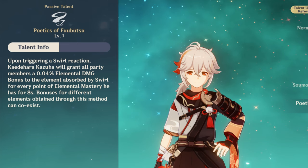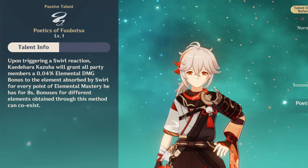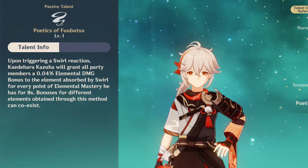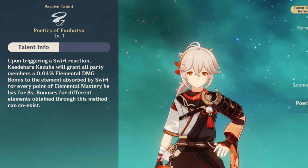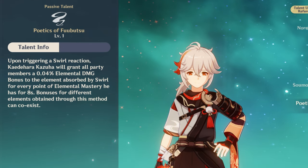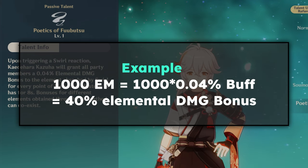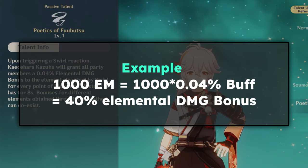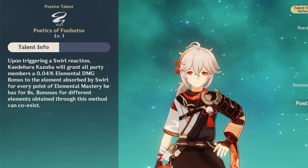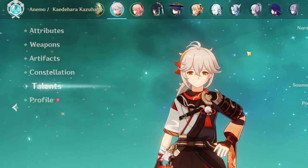The A4 passive is by far the most important ascension passive Kazuha has. It simplifies to: every single point of elemental mastery Kazuha has provides the entire team 0.04% elemental damage bonus for 8 seconds after swirling that element. For example, if your Kazuha has 1000 EM, he can provide up to 40% elemental damage bonus to your entire party for the element he swirls. Also, Kazuha can swirl two different elements, providing the damage bonus to two elements simultaneously.